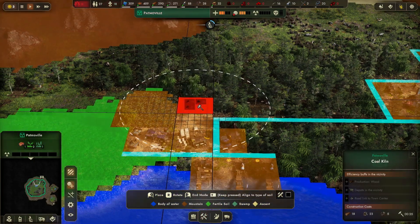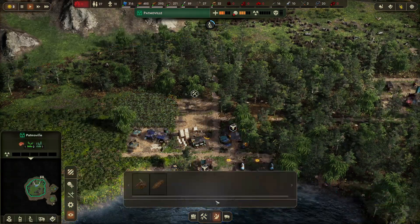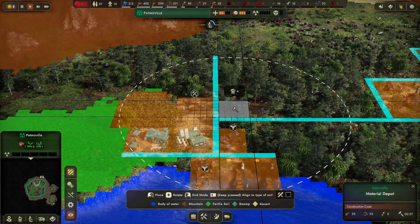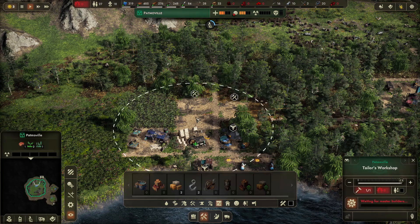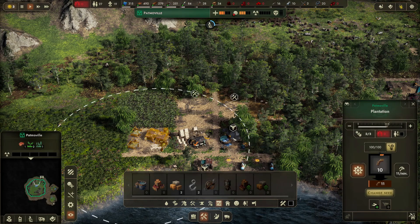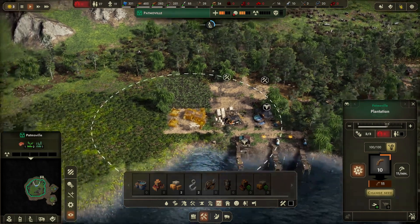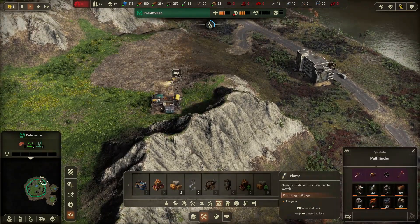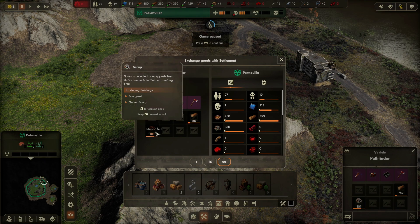Let's start creating this. We could also build a charcoal kiln here that will help with production. Let's expand the road a bit and then make sure we get all the bonuses by building a material depot here — that will ensure all those buildings can store their goods and get the maximum bonuses. The depot will also get a bonus in the vicinity. Some of these buildings really have a small space; I'd like them to be slightly bigger so you have more placement options.